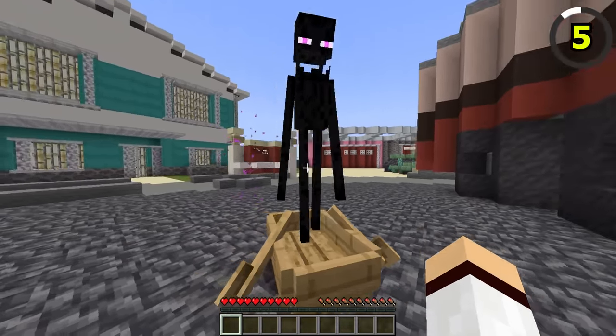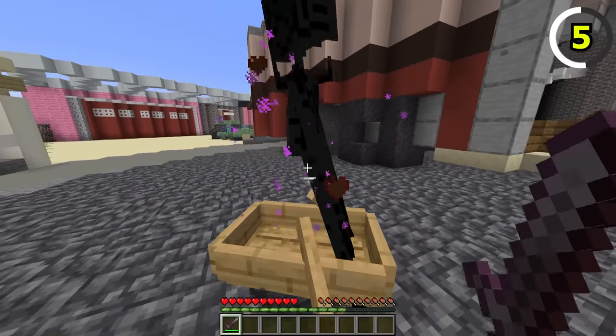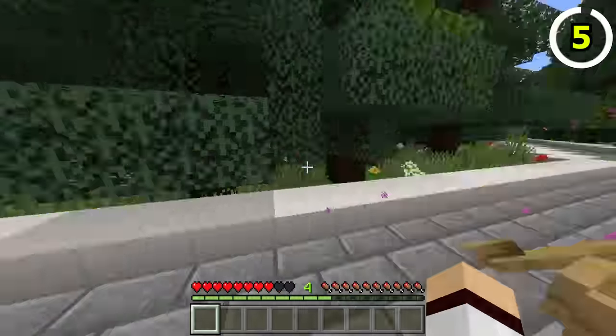In Java, an easy way to kill Endermen is by placing them in a boat, because the Enderman cannot teleport away, making it an easy way to farm Ender Pearls. On Bedrock, this sadly isn't possible as Endermen can still teleport out of the boat.